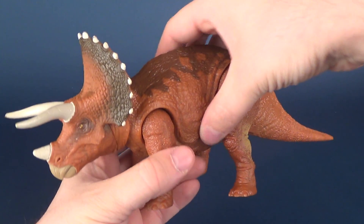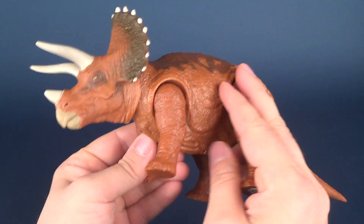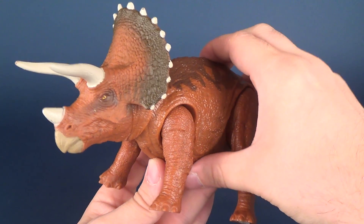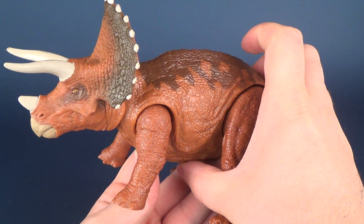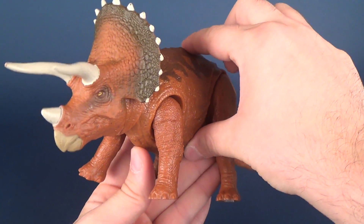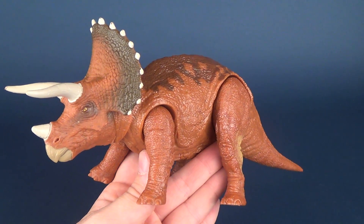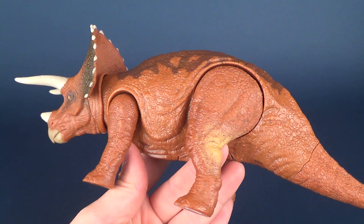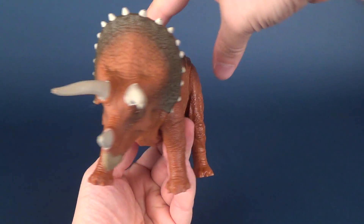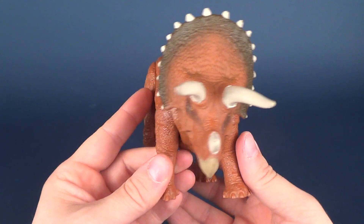As for the gimmick of the Triceratops, it's simply a case of pressing the button on the top. When you do that, the head will move and it will make sound effects. The length of time you press the button does not determine the length of the audio — holding it down gives you just as much of the clip as a quick press. It cycles through about four or five different audio clips, which gives the toy some additional mileage.